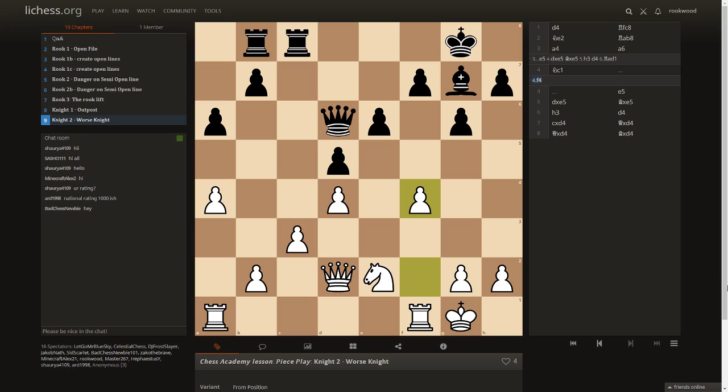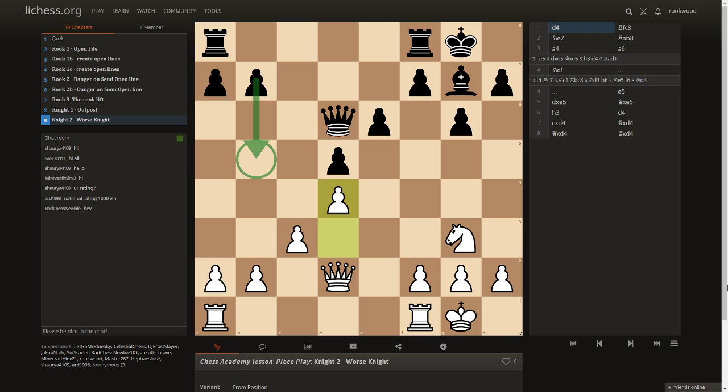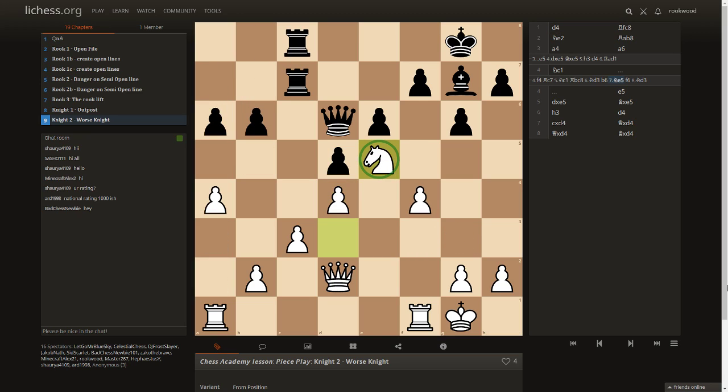The correct plan was f4 — as you said, knights are strong in closed positions. With f4 the center stays more closed and we continue our knight's route. When the center is closed there aren't these quick e5 breaks. F4 to prevent e5. Let's continue: rook c7, knight c1, knight c8, knight d3. Now he plays b6, denying us the c5 square, but we come to e5. This is not an outpost because he can kick our knight with f6 — but to kick it he must create a weakness on e6. It's still a knight on a supported forward post.